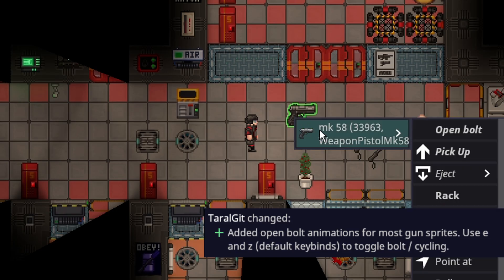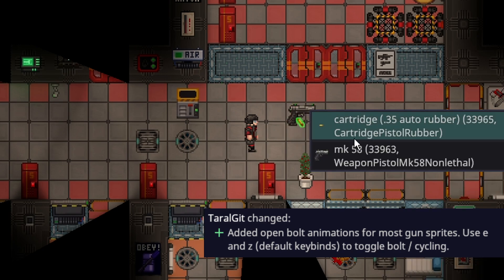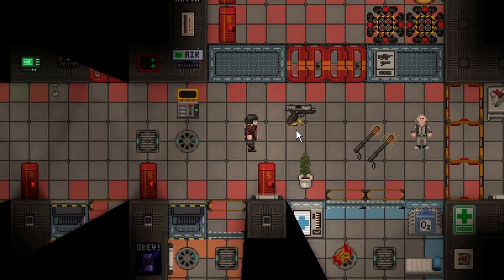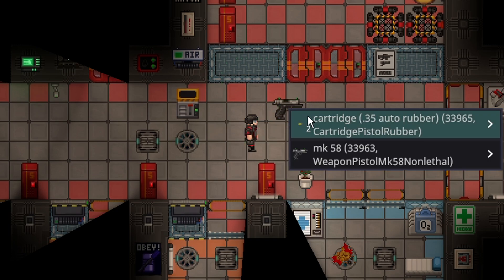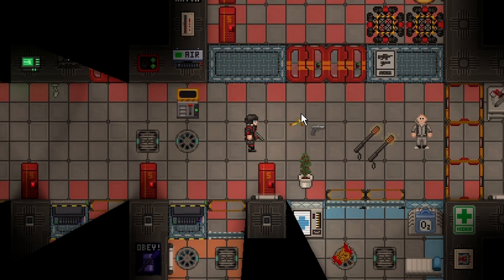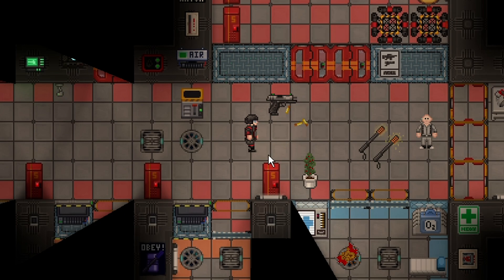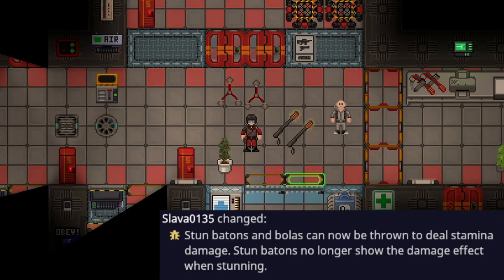Guns have had their mechanics changed. You can now rack guns — for example, you can open the bolt, which will eject a bullet but then prevent the gun from firing because the bolt is open. You then have to re-close the bolt and you're ready to fire, just like a real gun. This gives guns more depth, especially with their sprites — the open bolt sprite looks fantastic — and adds a little more complexity to gun mechanics.